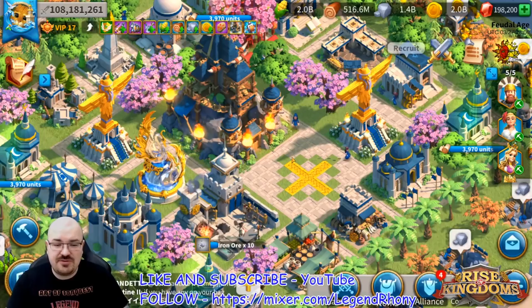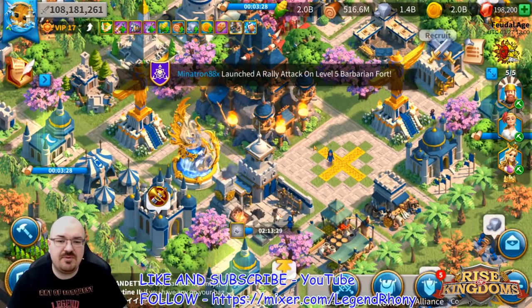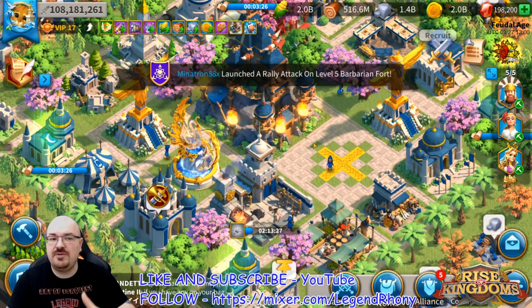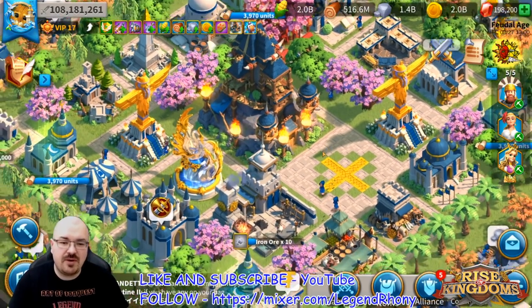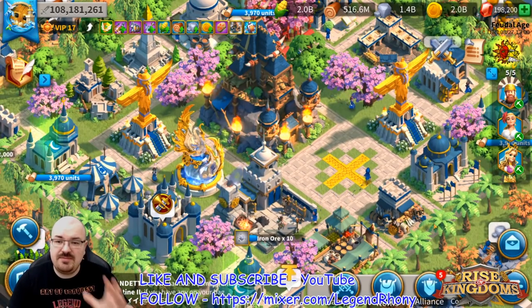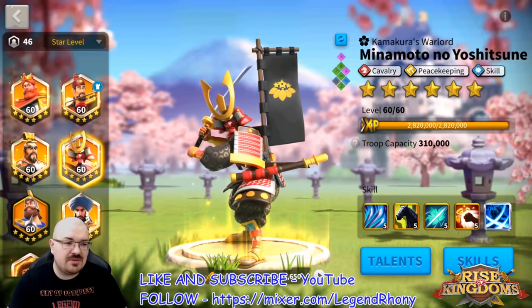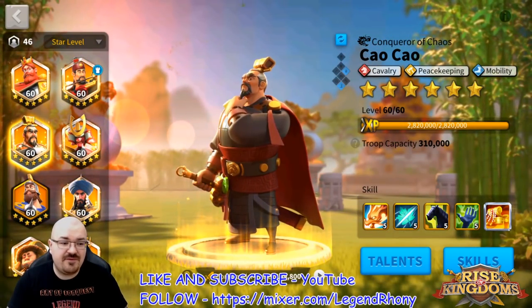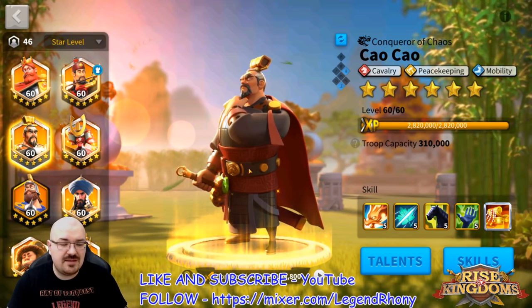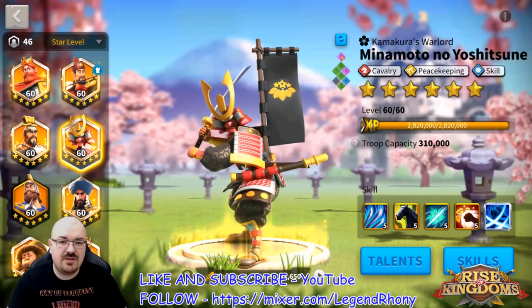I'm not saying you should change your civilization just for this event, but civilization does play an important role. I wish I was still with Spain right now — I would guarantee be rank 1. The commanders I used were Minamoto and Double C. They are the best at doing it. I've tried Genghis Khan — it's not getting me that far. At least for me, Minamoto and Double C work the best.